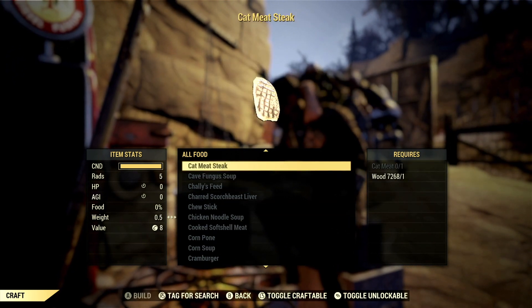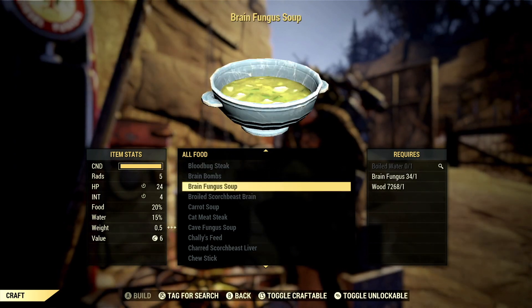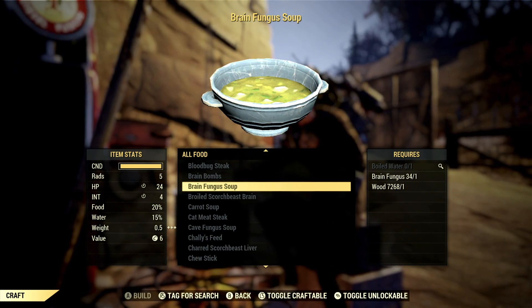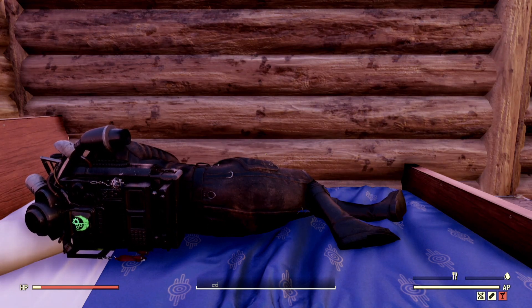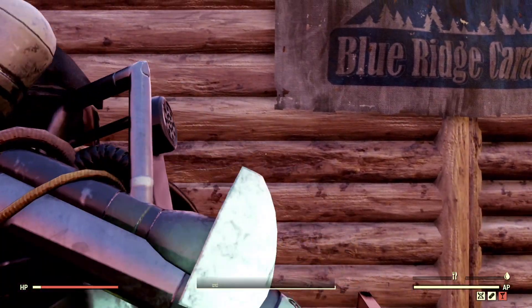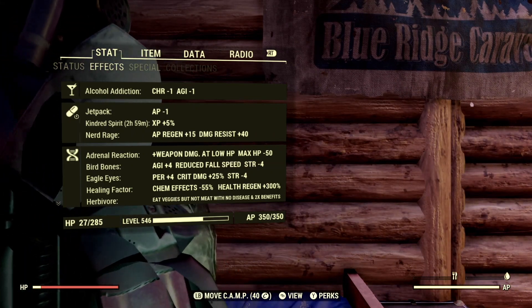Those cranberry items stack on top of the intelligence bonuses — they aren't direct XP bonuses, they just boost intelligence, and the higher your intelligence the more XP you'll gain. The next thing you want to do is go to your bed, take a quick nap for about a minute, and you should get the XP buff called Kindred Spirit, which is XP plus five percent.